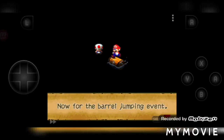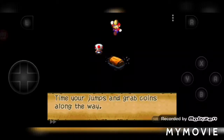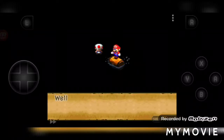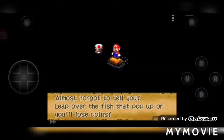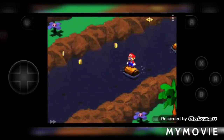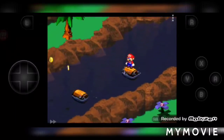Now for the barrel jump event. Need some pointers? Sure, why not. Time your jump so that you get the coins, and jump to the next barrel before you climb. If you miss it, you'll fall back. Also, I almost forgot to tell you — leap over the fish that pop out or you'll lose coins. I'm gonna go on this side — I want to be on this side.